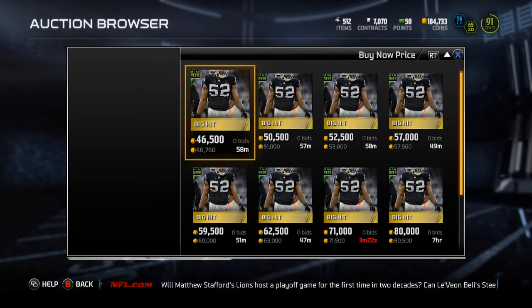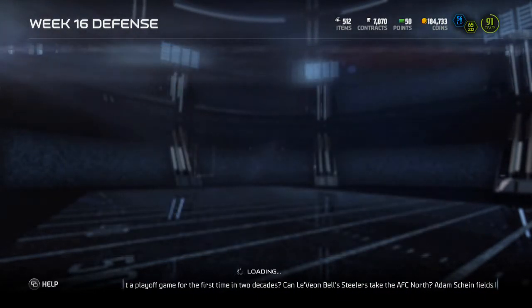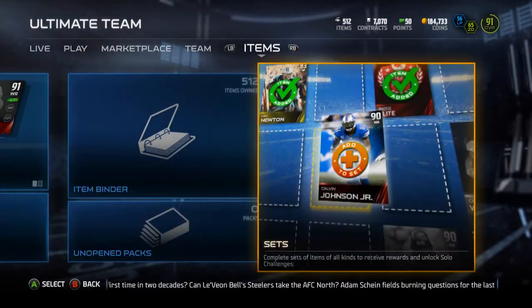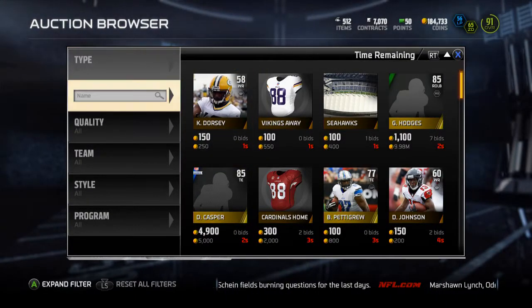The big hit collectible is going for 46K, so a decent chunk — keep that in mind, it's a bit up there. But both cards are probably going to look pretty nice. The Tony Romo is going to be cheap because he's not a mobile quarterback, so not going to be too expensive of a card.